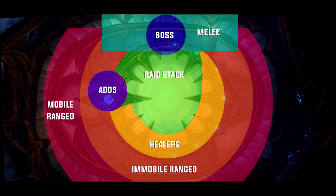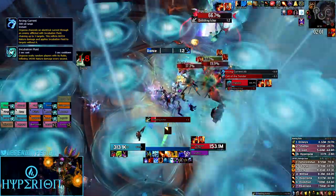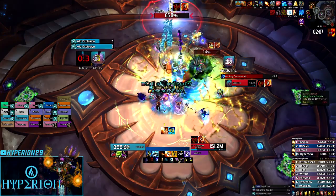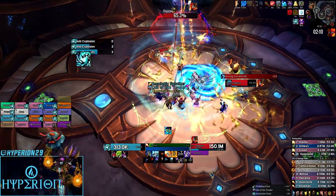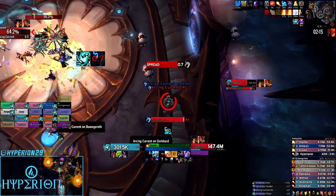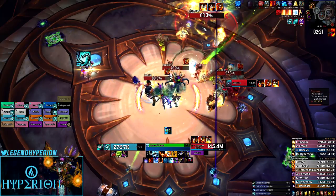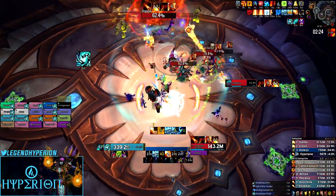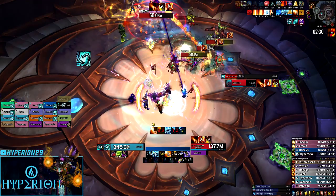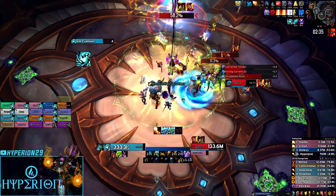The main mechanic of this fight is Incubation Fluid, which the boss applies to players about every 30 seconds. Between those applications, he will cast Arcing Current. If you are within five yards of another player who has the Incubation Fluid debuff when he casts Arcing Current, it will spread that debuff to you. So people who have Incubation Fluid need to spread out. After every Arcing Current cast, the people who spread out should collapse back to the center of the room to make healing more efficient.